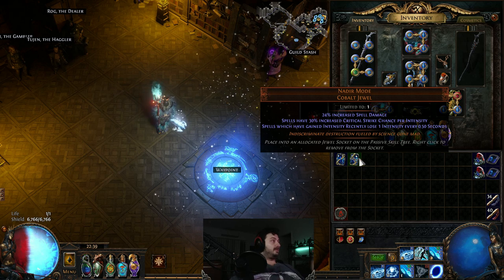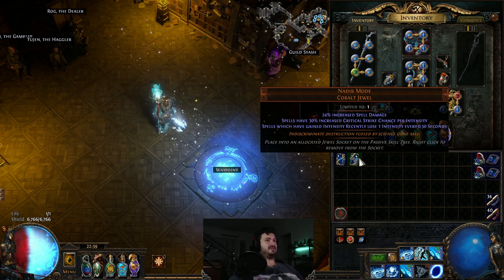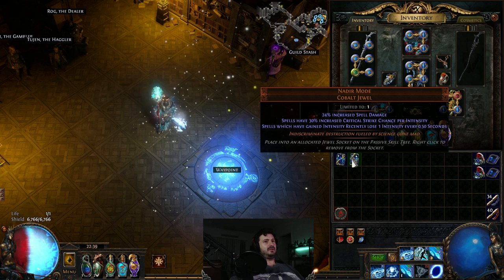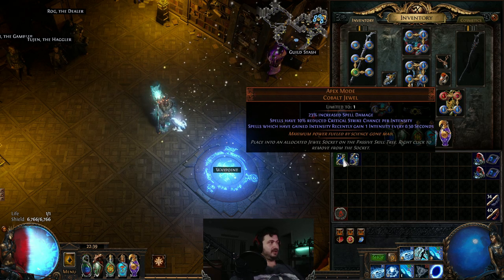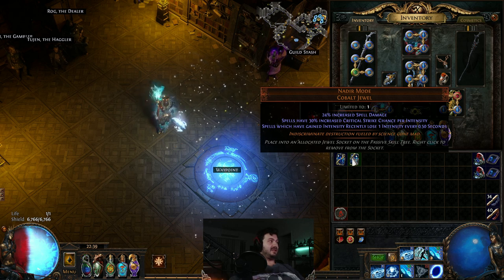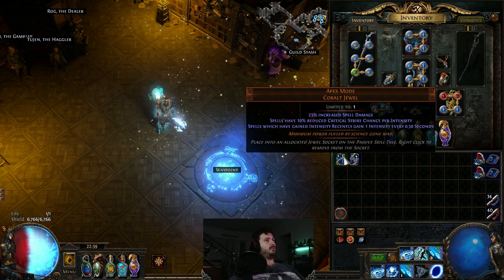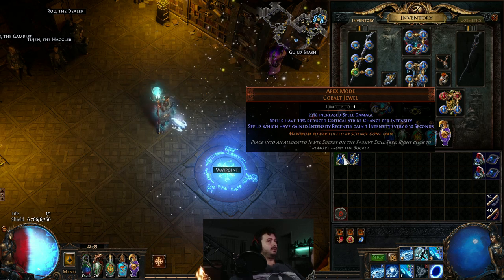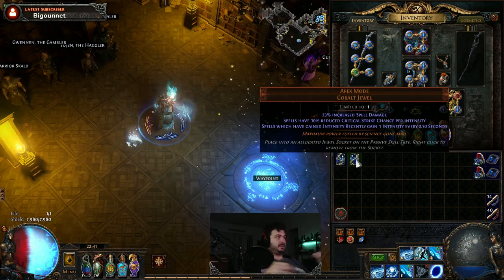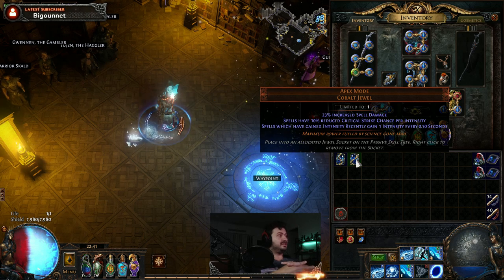Nadir Mode is essentially the mirror: you get 30% increased crit per intensity, but spells that gained intensity recently lose one intensity every 0.5 seconds. By using both jewels together the intensity gain and intensity loss cancel each other out — a net zero offset. What remains is the negative 10% crit from Apex Mode against the positive 30% crit from Nadir Mode, giving 20% increased crit per intensity level.